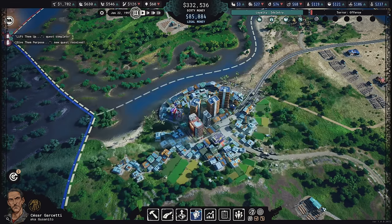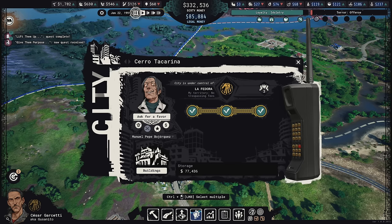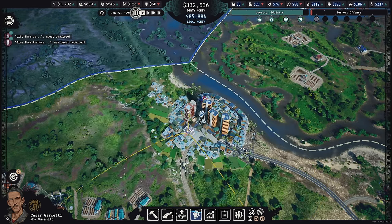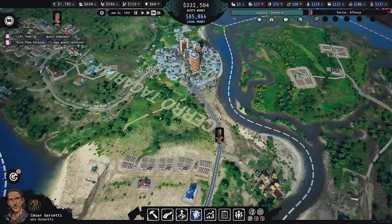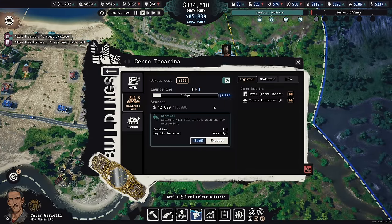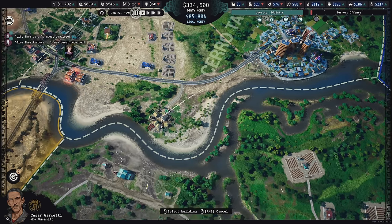It's worth doing with dirty money. Wait — the city has 77,000 dollars in it. Why? That should be in our smuggling points! Well, 21,000 going here now.